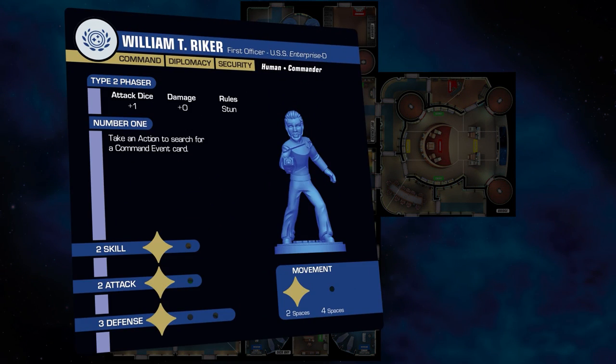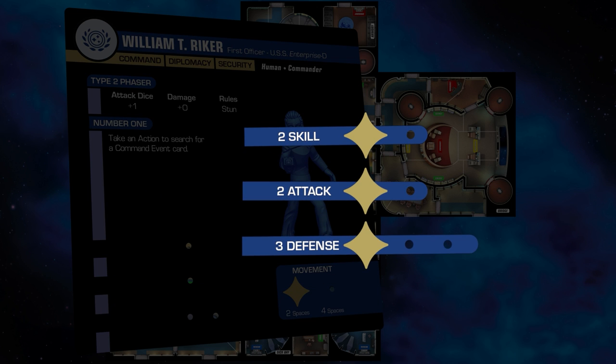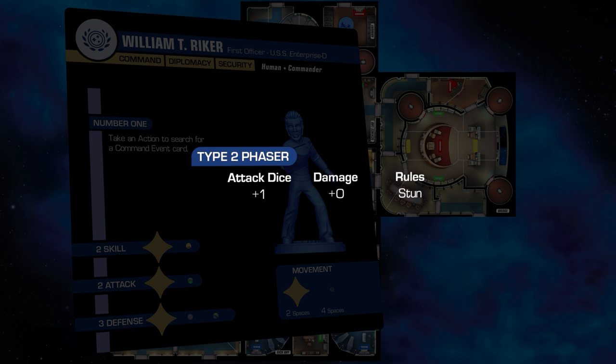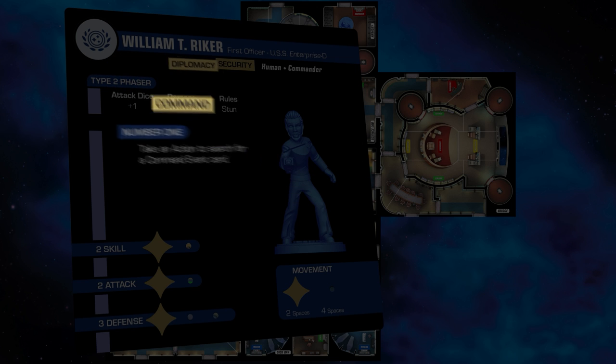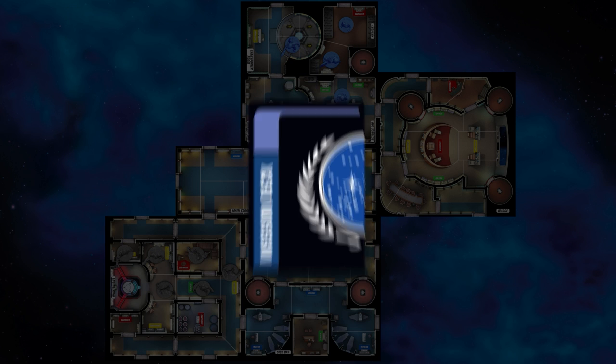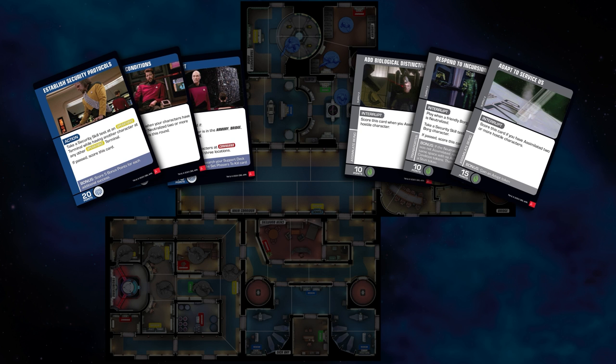Each member of your away team will move about the board with an associated card that describes your strengths, skills, and other important characteristics to complete missions. The aim of the game is to score points by completing missions over the three game rounds. Each completed mission earns you points — score the most points to win the game.